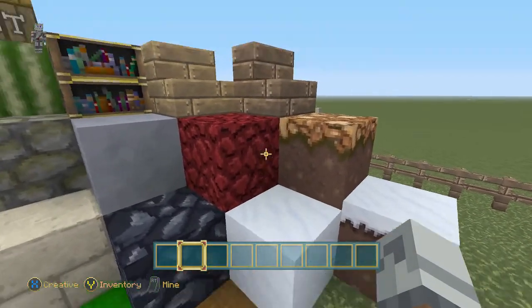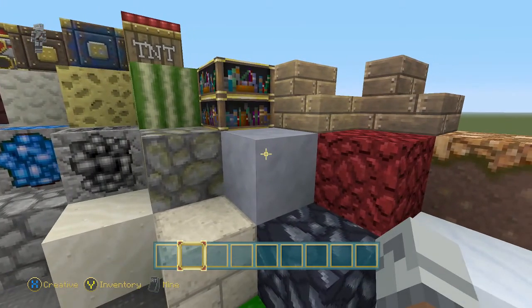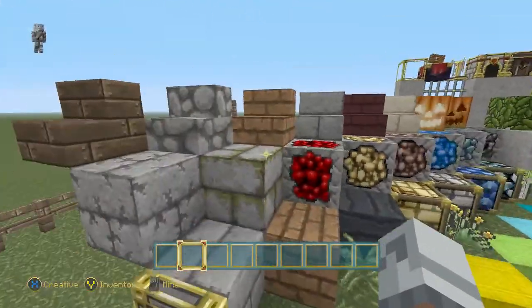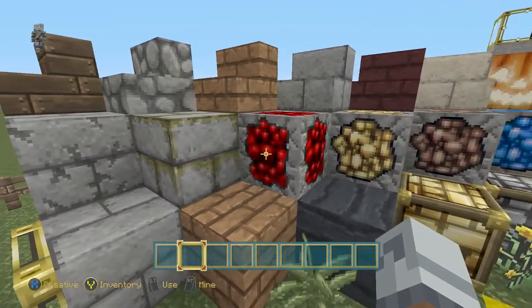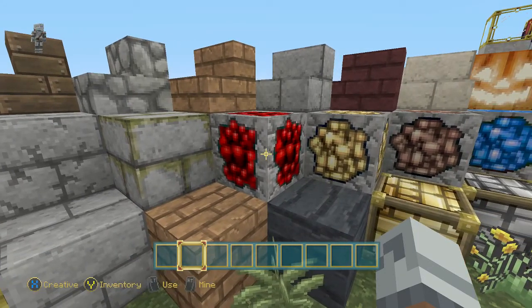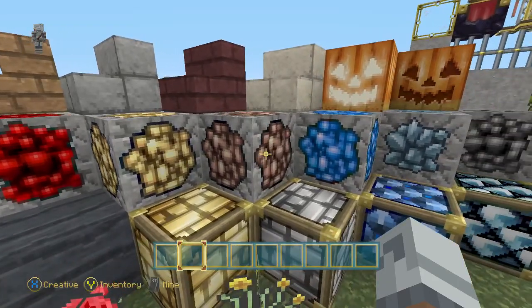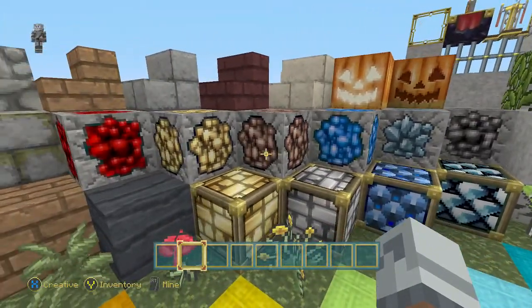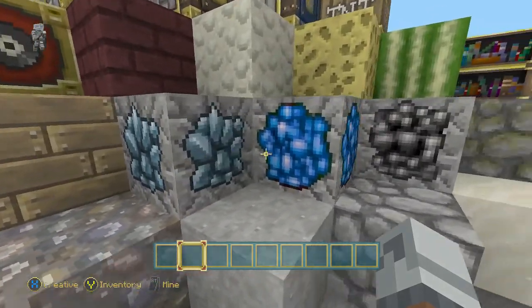Here's some other cool stuff. Different types of stone - that's stone with like the vine stuff in it, what's that called... mossy, alright. You got your redstone blocks and your ores. You got iron, coal - coal's over there - diamond, lapis, iron, gold. Might have repeated some, my bad. Diamonds, lapis, gold again.